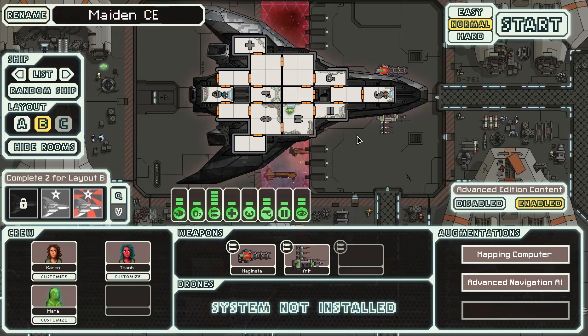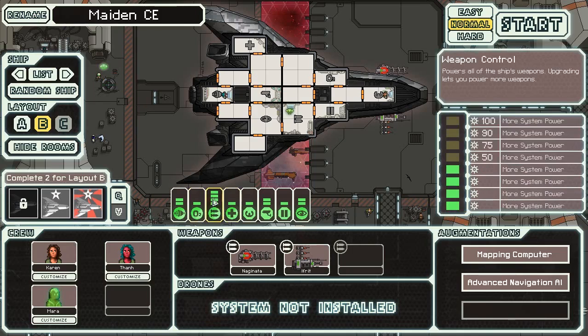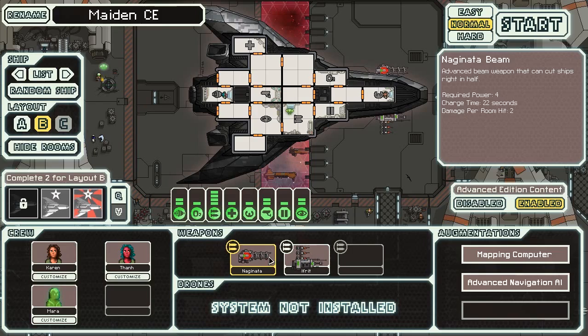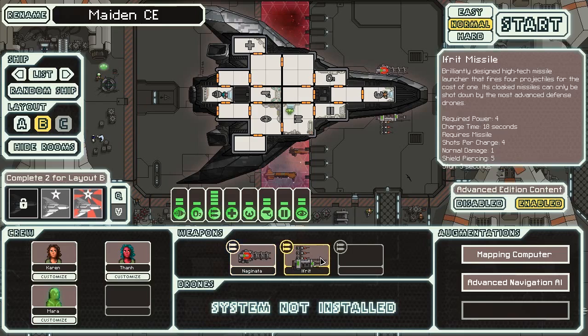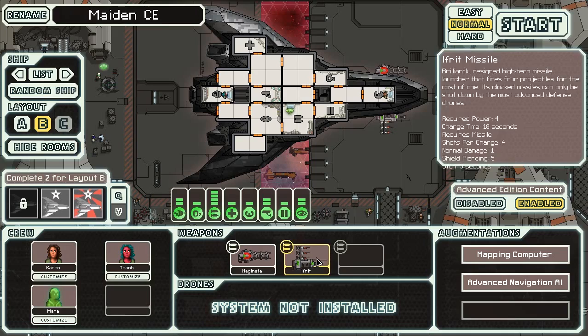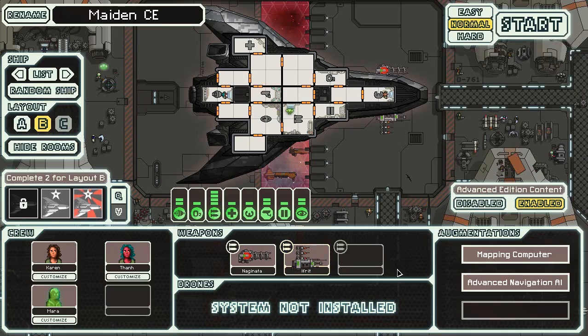What is the usual deal with the Stealth B? What we like about it is that it has a massive firepower amount and it has good cloaking. But there are some things that are different in Captain's Edition. The Glaive Beam is now called the Neganata - an advanced beam weapon that can cut ships right in half. Damage per room is two instead of three - notice the balance changes. Charge time of 22, required power four. Then we have the Efrit, a brilliant design high-tech missile launcher that fires four projectiles for the cost of one. Its cloaked missiles can only be shot down by the most advanced computers. It is shield piercing - notice that the Neganata is not shield piercing.